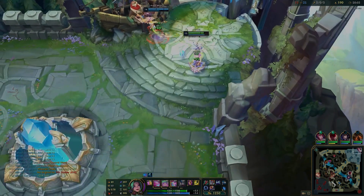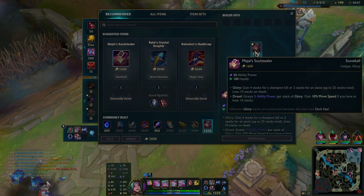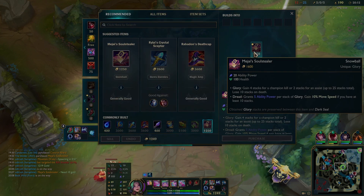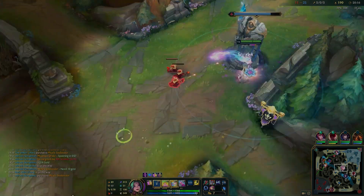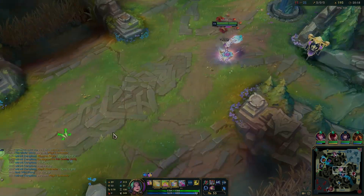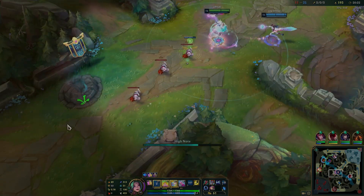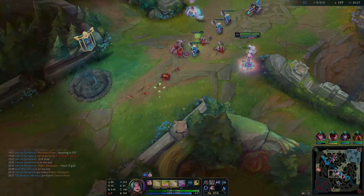I find no threats on the enemy team, so I decide to buy Mejai's. I already have 10 stacks, so there's no reason not to buy it at this point. I am extremely strong and not scared of anybody. That's kind of the common trend of this game. If you have a 10-stack Mejai's, it's more efficient than a Rabadon's at this stage. It's only 20 minutes in and it's going to get stacked regardless, because it's so easy to get assists on this champion.